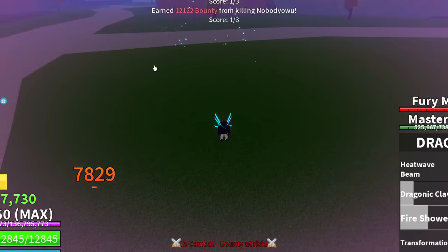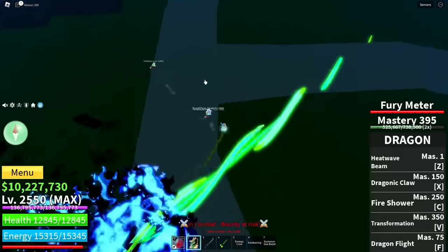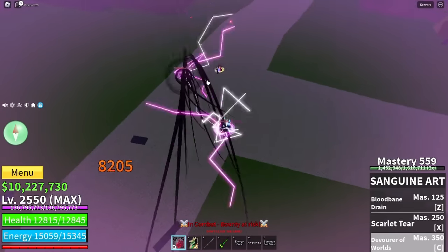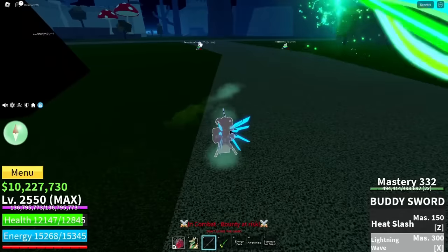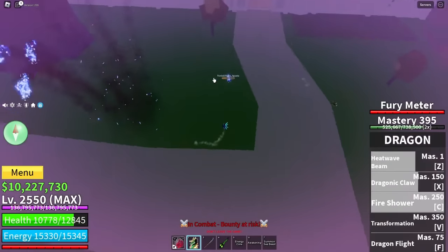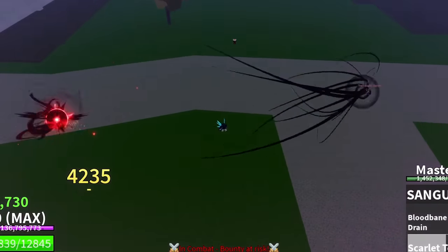We just got someone else — a double kill. This guy's enabling his PvP. Come on, Kitsune. Bop. This dumb dark user. All right, do that — nice. This Kitsune guy is getting really low. Buddy sword. He's already dead. GG.